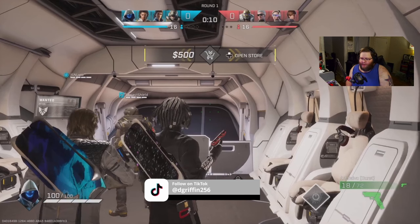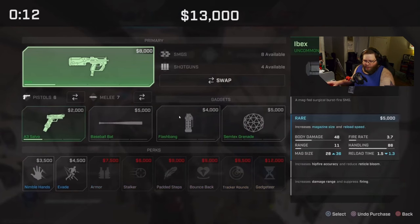We do have the Ibex pickup here with the evade. If we take a look at Glitch's actual loadout, we do have the flashbang Simtex — of course, has access to shotguns and SMGs and whatever pistol you want. With his perk loadout, he has a decent set of perks, but not a great set of perks. In my opinion, tracker rounds is really good at the legendary level. Armor is good. Evade is good. But bounce back is not a bad perk at the epic level, but it's not the way that it used to be. Glitch used to be a lot stronger than he currently is, but if you know how to use him and know how to time his ability out, he will be a very fun and successful rogue to actually play.